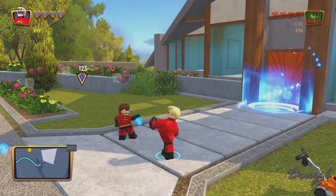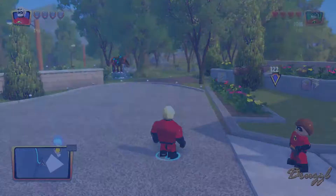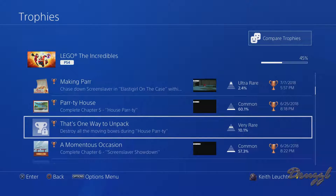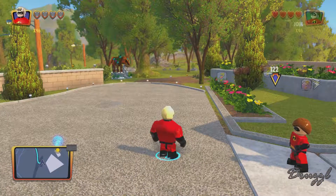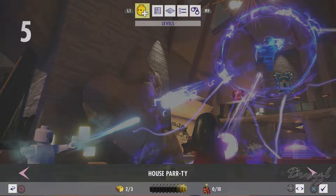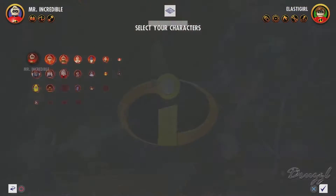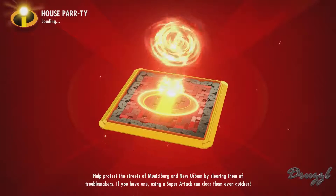Welcome back to Lego The Incredibles! Today we're going to be running another mission to finish it off. I wanted to look at destroying all of the moving boxes during House Party. We already finished the last mission, and now we need House Party. Got it - start with the House Party fight. Got to remember to get everything done before we take him on.